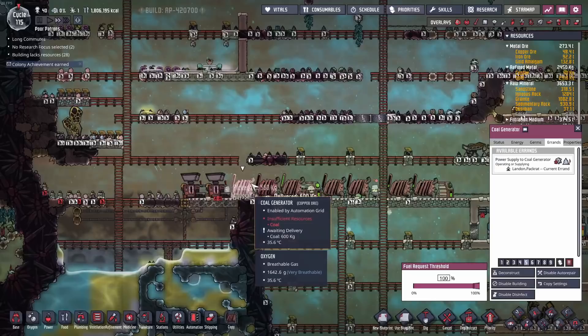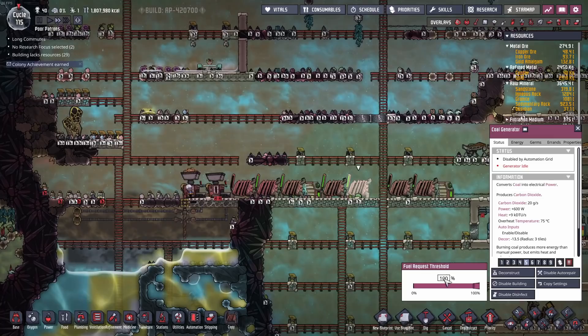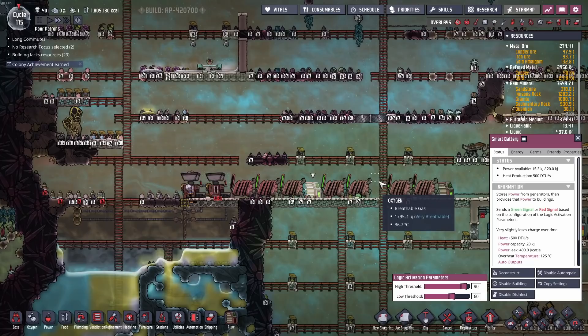One second — let's change all these generators to 100. The reason you change all generators to 100 is so they request coal even if there's a full battery. This happens all the time: you set this up and wonder why your coal generators never get fuel. It's because they're default-set to 50 — if your smart battery is already at 50 they won't request fuel.